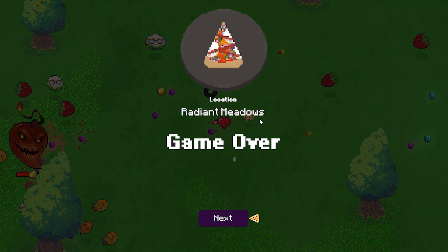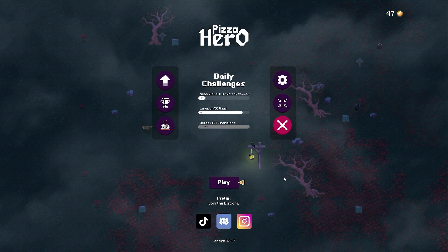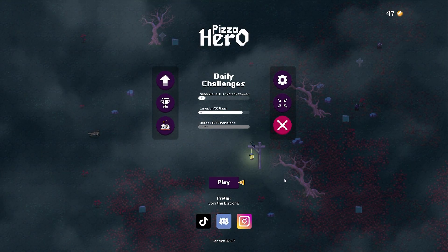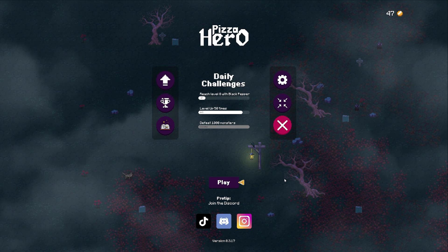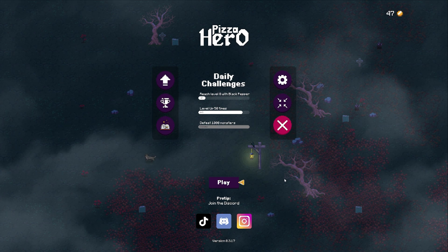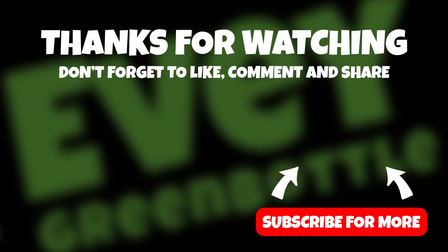Look at that disgusting pizza — it's very colorful to be fair; I think it's the anchovies mostly. I actually really love this game, so if you do too, check it out. It's free to play on Steam, which is fantastic — I love a good free game and I think this is a great one. Check out Pizza Hero and let me know what you put on your pizza because I want to know your favourite pizza toppings. I'll see you next time — take care, bye bye!